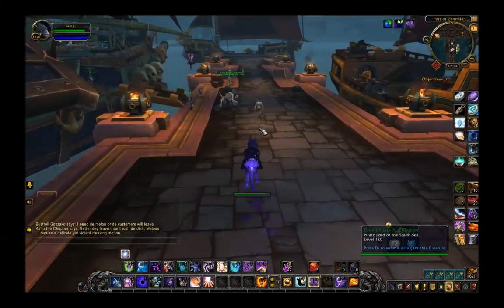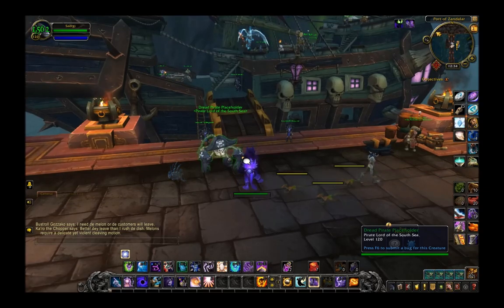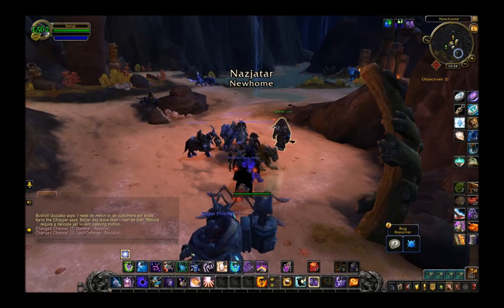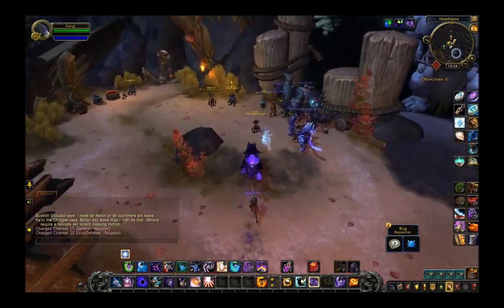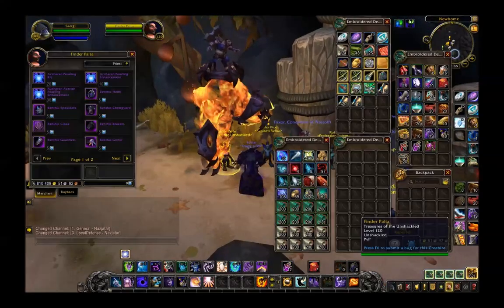To get to Nazjatar you want to go to the docks and talk to this guy here, Dread Pirate placeholder. Take me to Nazjatar. Right now there isn't an opening scenario or anything — it's just everything's kind of plopped down. Once you're in Nazjatar, if you go behind you, you'll have a bunch of profession trainers that'll teach you the recipes.